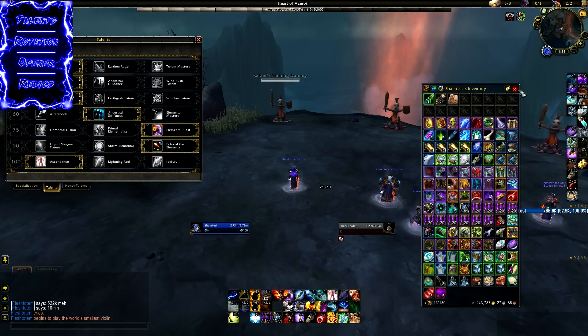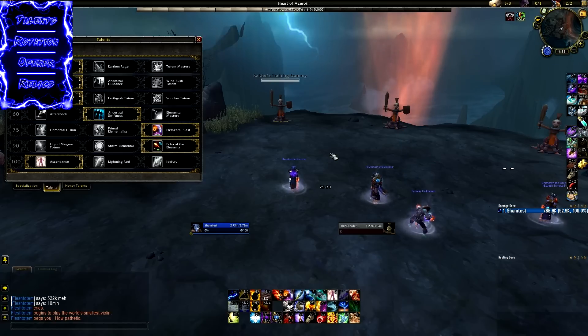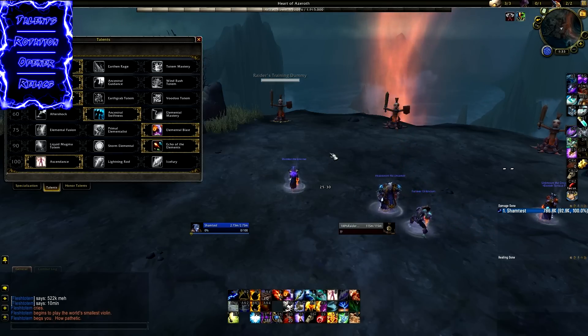For both builds, use your cooldowns as frequently as possible. With Fire Elemental and Ascendance, you want to get as many uses as possible. If you'll only get one more Fire Elemental out — say the fight ends in two minutes — save it to line up with a potion or another cooldown like Elemental Mastery. If you have Bloodlust for execute phase, use it then; if nothing is coming up, just go ahead and use it. Stack cooldowns with potions as much as possible. Stormkeeper is a unique cooldown — it's okay to sacrifice a single target use if you can use it on AoE; you can save it up to about 15 seconds to get it on AoE since it benefits AoE significantly more than single target.